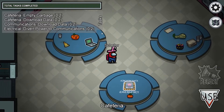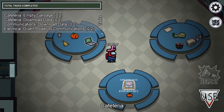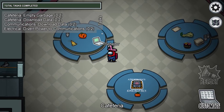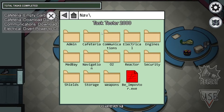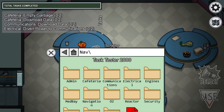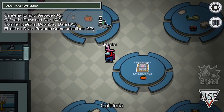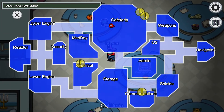Hello everybody, welcome to Among Us. This is another tutorial video, and of course this is the Skeld map. We are going to do the cafeteria and communication room.